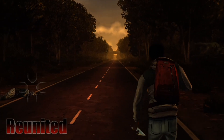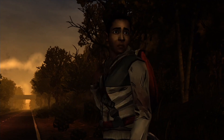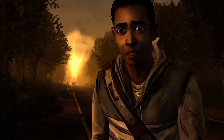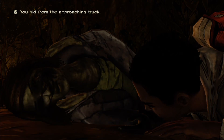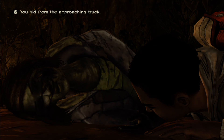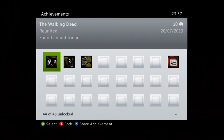The second one is 'Reunited'. This is right at the beginning of Russell's chapter. You'll just be walking down this long road for a little bit and then you'll get to this sort of cutscene with a car coming up in the background. You'll get two options — stand your ground or hide. For me, hide was the B button — make sure you pick that and you'll get down in the dirt with this creepy dead person. That gets you the achievement 'Reunited' for 10 gamerscore. Very easy, but again, very easy to miss.